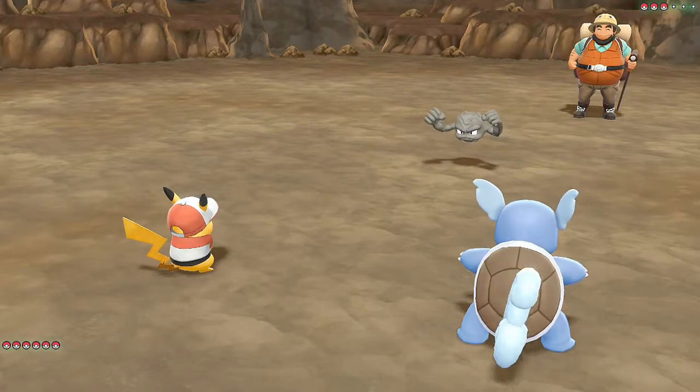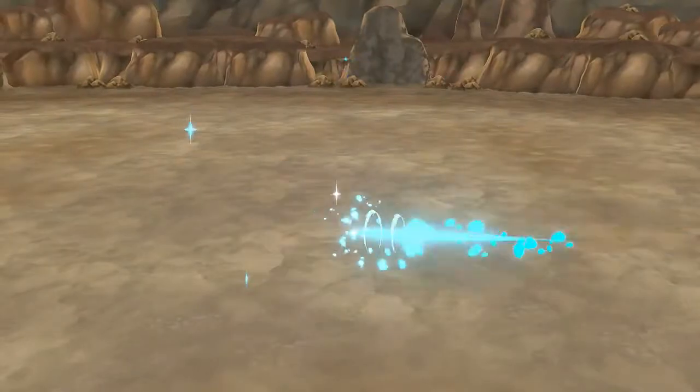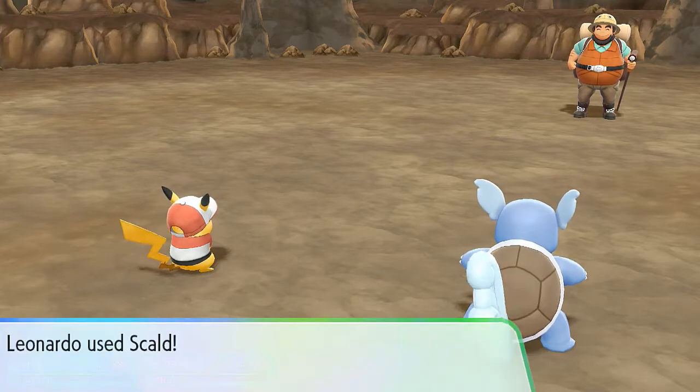Here we go — Double Kick! Geodude getting his butt kicked. Of course Leonardo is not going to be able to hit Smasher, who grows to level 22.